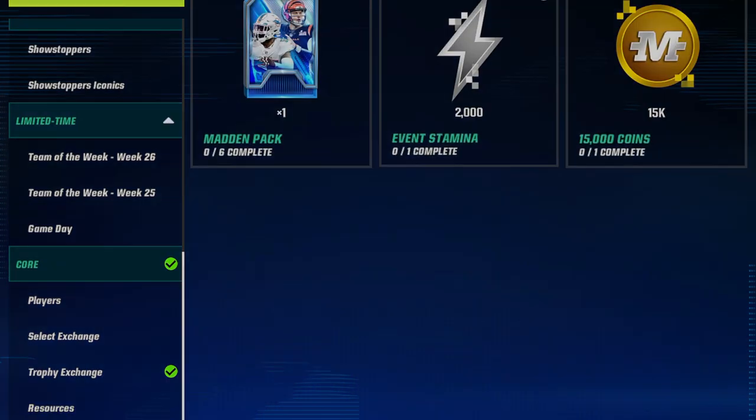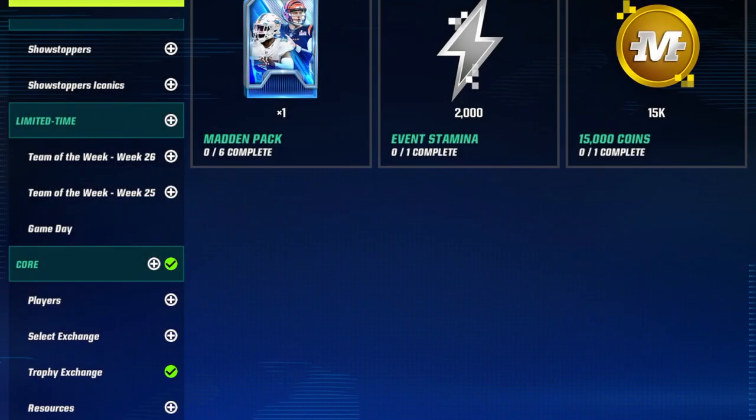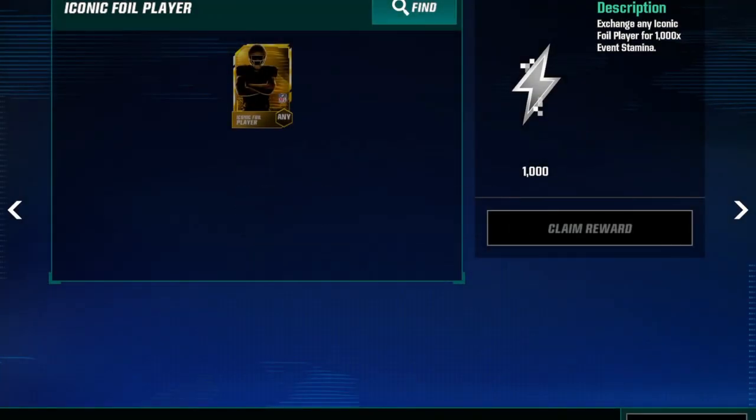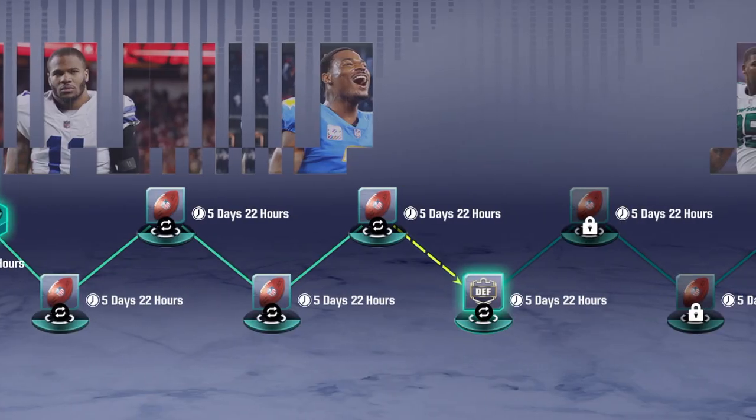There are also legacy traits down here. If you played last year and still have a Marvel, which I do, you can trade that in as well. But mainly, the trade most people will be able to do is just a foil. I'm actually going to do it right now and grab 1,000 events stamina.